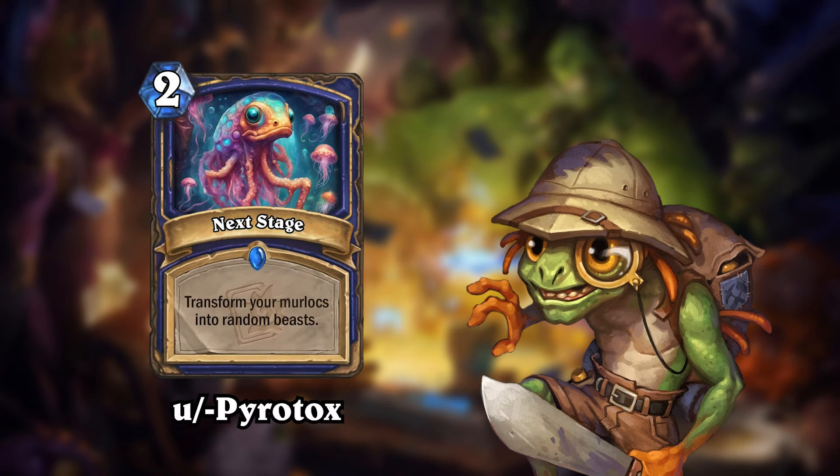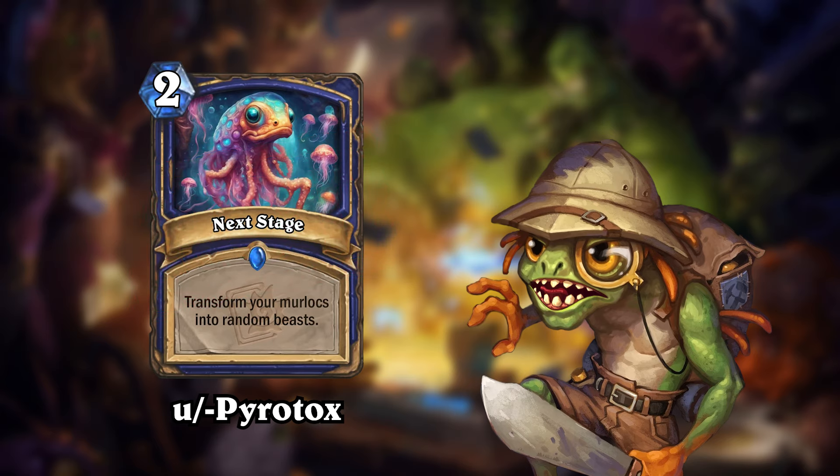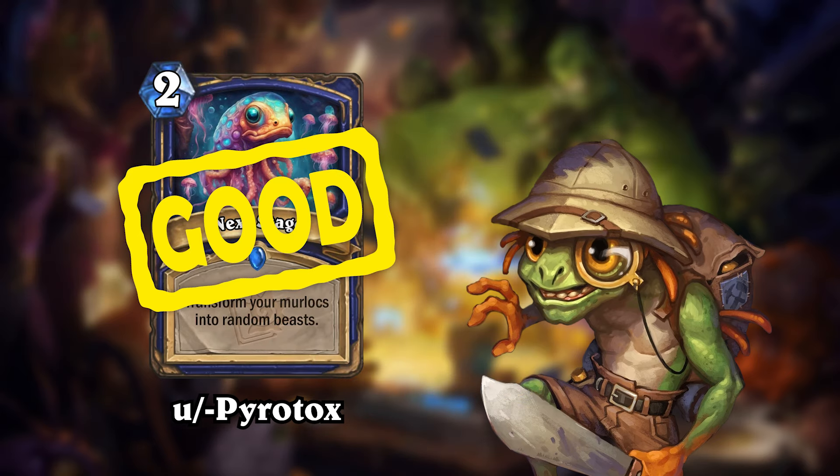Next, let's review the card Next Stage by reddit user Pyro Tux. This 2-mana spell for Shaman will transform all your murlocs into random beasts. Finley rates it rot, but I think that's just because they'll no longer be murlocs. I agree this isn't proper good. Murlocs are usually very cheap and beasts are a bit more all-rounded, so this is probably something you'd want to run in your murloc deck. But compared to the two cards we just saw, this design is just a bit more basic. I also think it's a bit too swingy — if you're lucky you could transform a 1-mana murloc into a 10-cost beast on turn 2, and that just wouldn't be fair. I would increase the cost of this card, but mostly I'm just not a huge fan of the design.